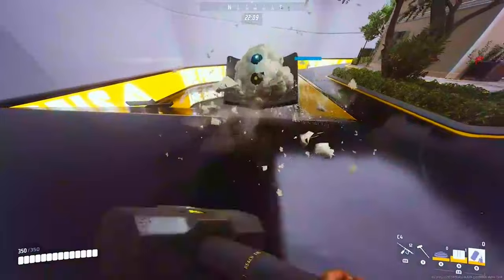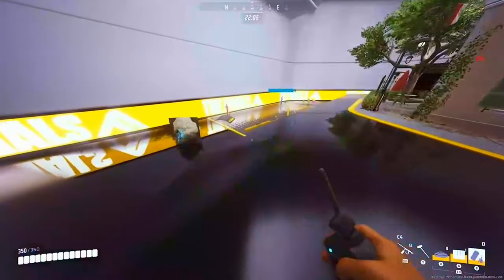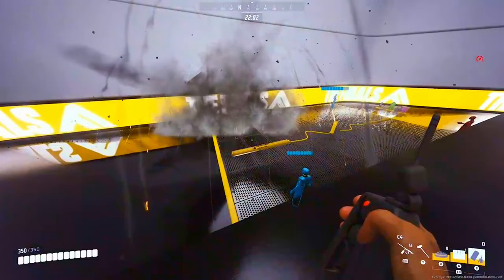You can create a rolling ball of death by placing goo inside a barrier and placing a few C4s and mines on top of it.